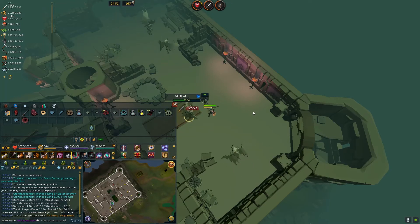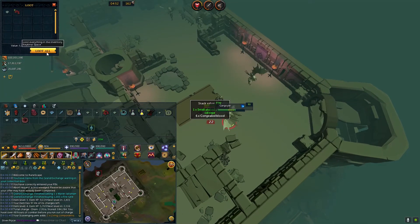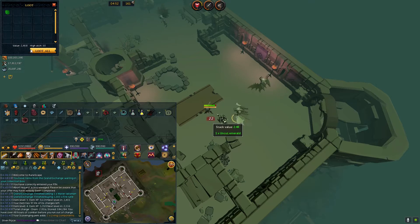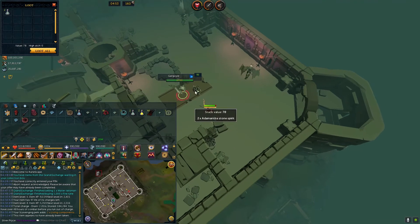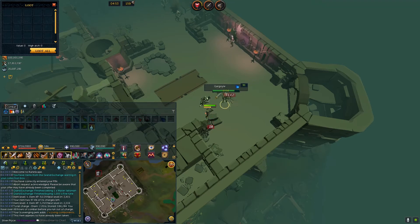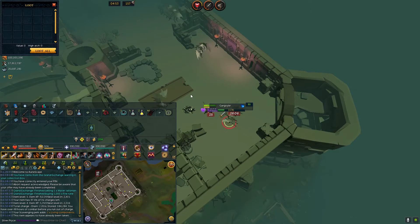Would it be more efficient to kill them with magic? Probably, considering magic has been buffed a little bit. The surges have been leveled up to level 99 magic — they used to be tier 92, now they're tier 99 — so using magic is the most efficient way to slay them. But these guys die in like three to four slashes anyway, so it doesn't really matter.